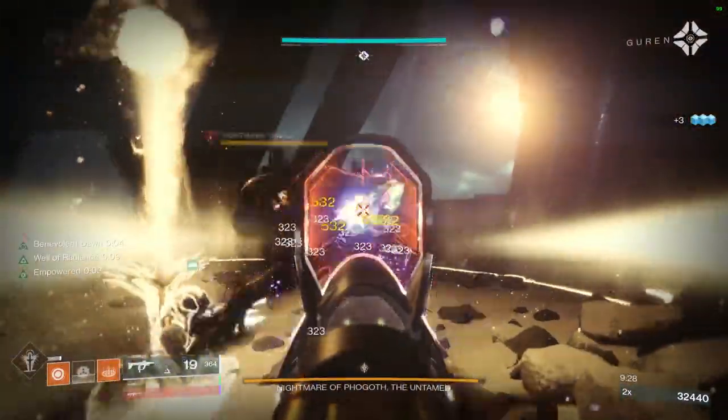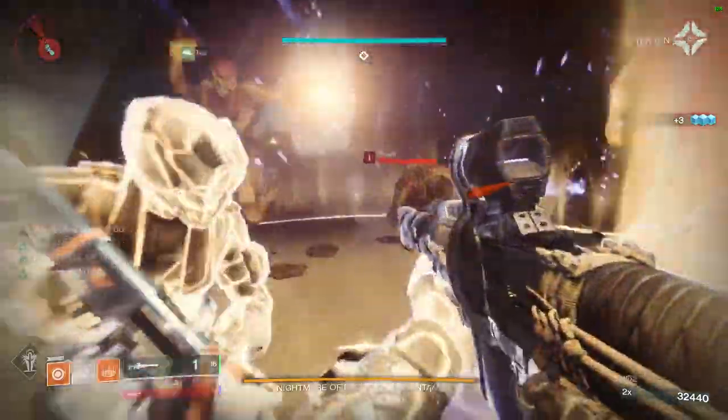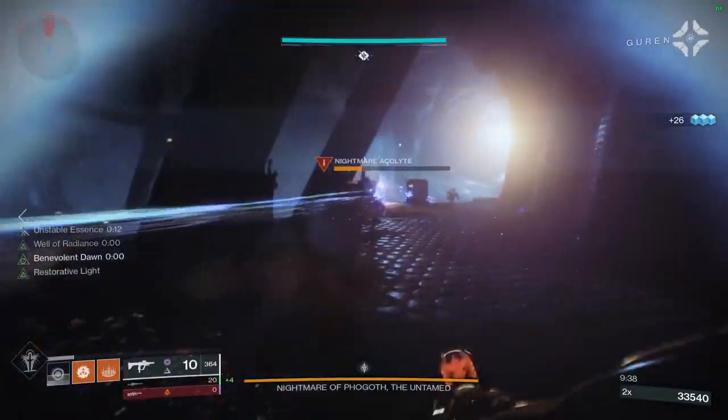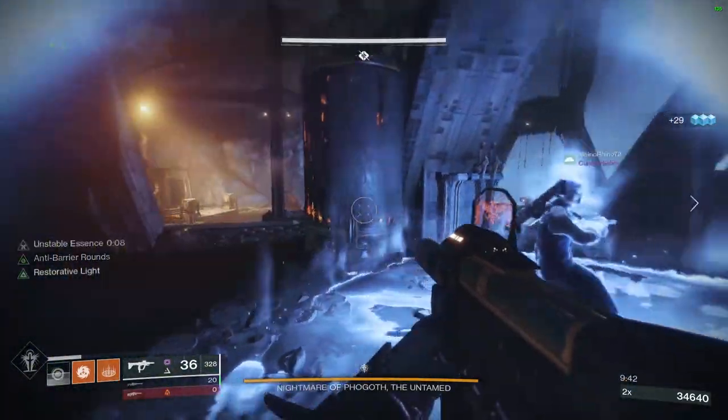Divinity on the boss is going to work great. Oppressive Darkness is going to work great as well. If somebody is running a bubble, you can get the Weapons of Light buff to stack with all of that. This spot is crucial, and I believe you can get this done easily with it.